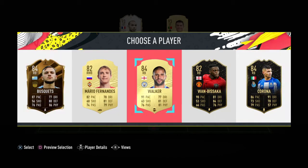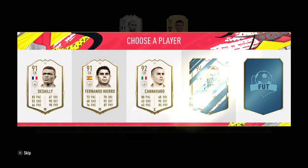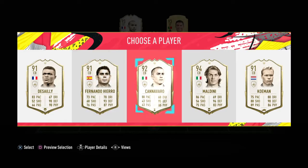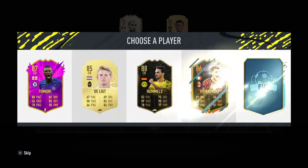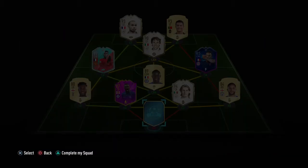I'm gonna choose Walker — he has a good chem style, Shadow — we need that for the defense. I'm gonna go with Paolo Maldini. Brilliant, I like the defensive options here.